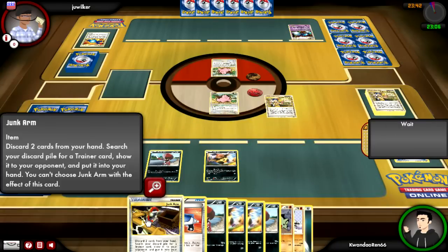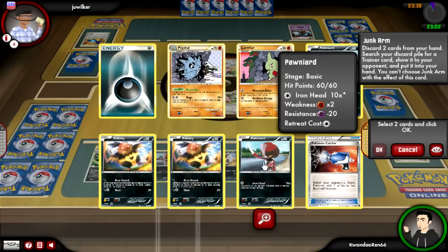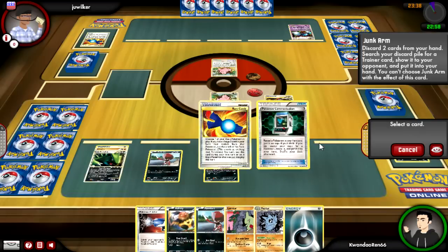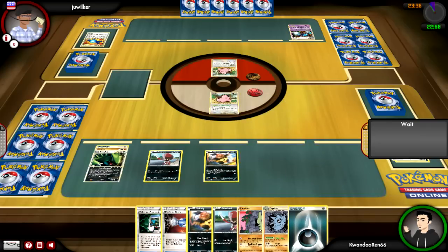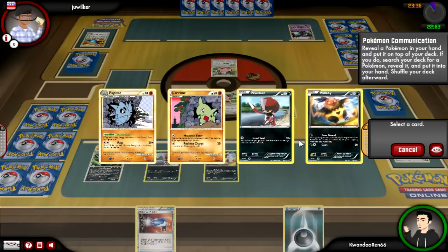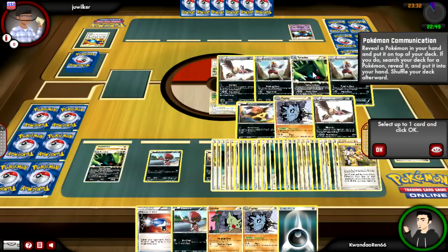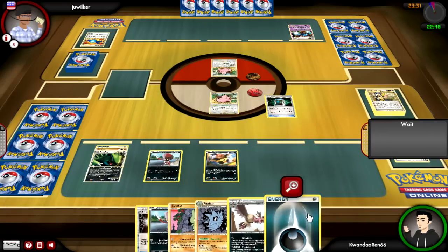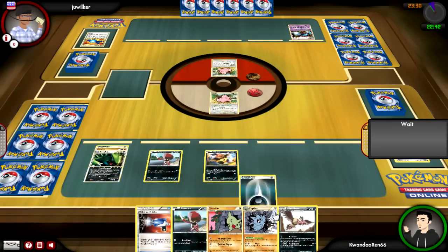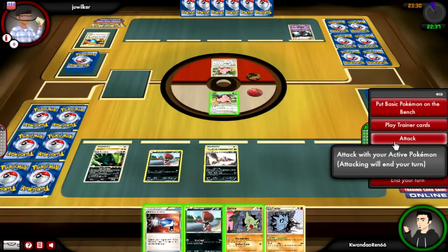Going back to my side of the field, things are looking somewhat okay. I mean, I'm having trouble evolving — not really too much. I guess I'm still kind of at an energy deficiency as well. There was that one turn I forgot to attach, but I am definitely getting set up quicker than he is. This probably isn't as fast as I would like to be, but I'll take it — it's actually faster than it's been working in a while. I do decide to get my Mandibuzz, because I noticed that Punishment is an attack that does 40 damage.